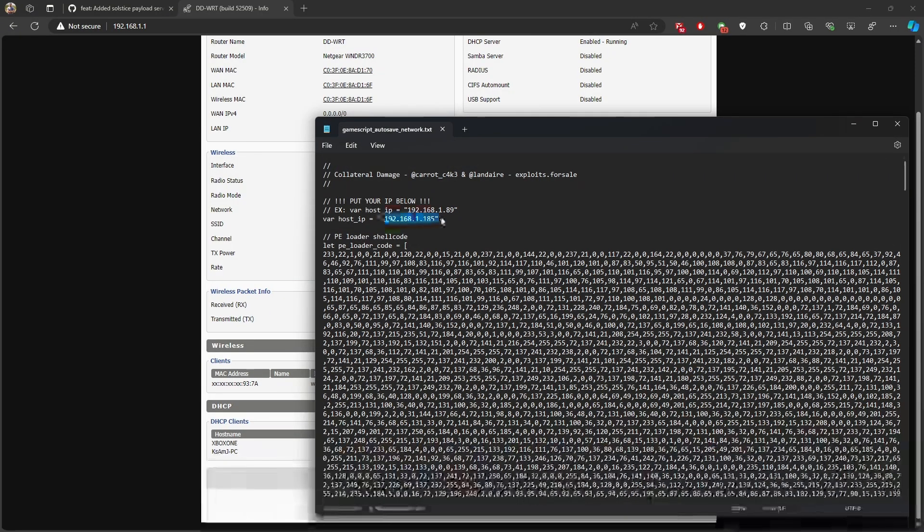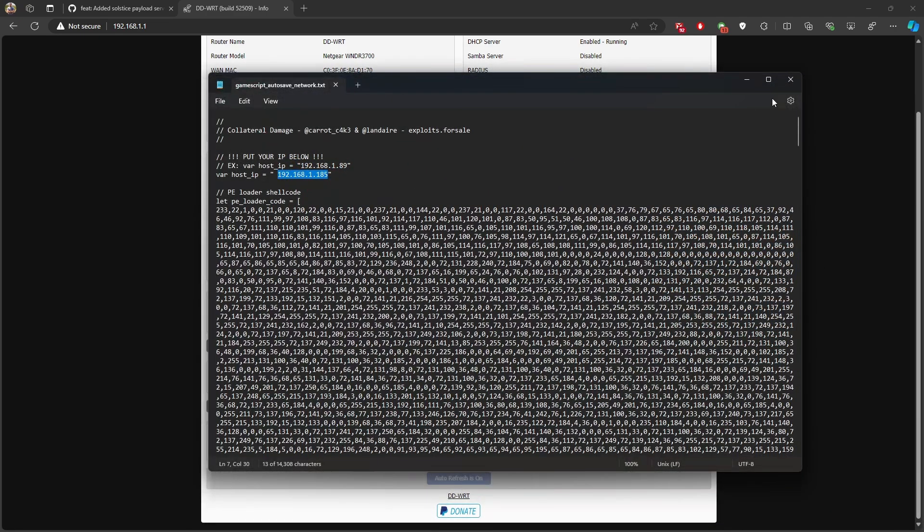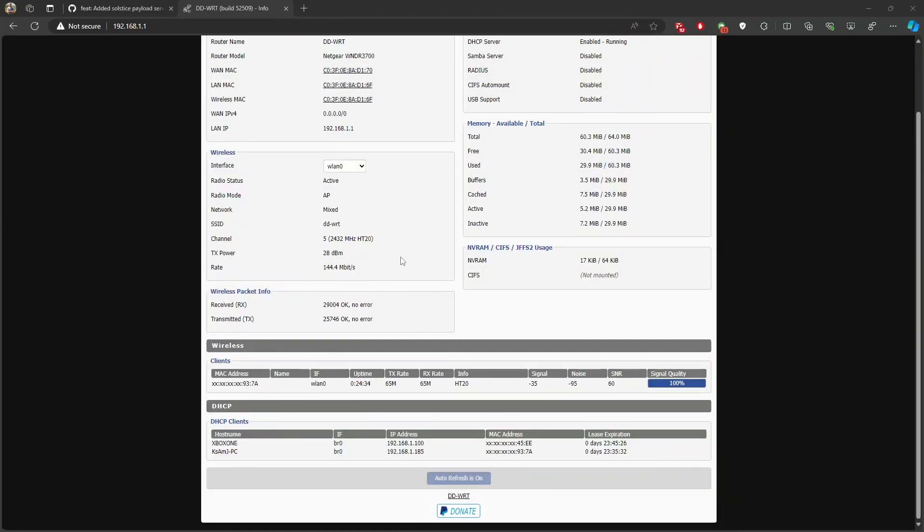I copied my PC's IP address and pasted it inside the GameScript file. You can see the IP address here. I'll copy this file, put it on my USB stick, and put it in the Xbox. You can open it various ways — a Rubber Ducky, the Pico Ducky method, or if you're lucky and have the NotepadT application you can open it with that. I downloaded this application and suggested it in a previous video, so I'll be using it to open the file and do the copying.